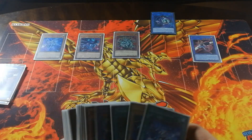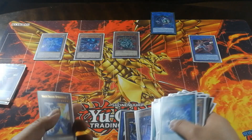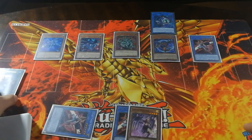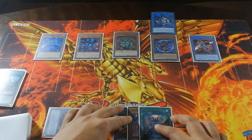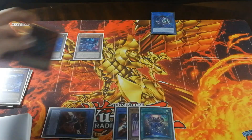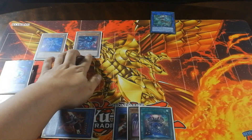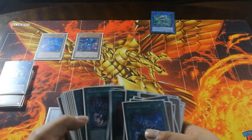This will then trigger the Benten that I just tributed, allowing me to search for my Chaos Valkyria. From here, I'm then going to banish one of my Bentens in my graveyard to Special Summon my Black Dragon Collapse Serpent, and then activate my Medionis Drytron, targeting one of my Drytron monsters to add it back to my hand. Then I'm going to proceed to link away the Benten, the Collapse Serpent, the Manju, as well as one of the Link Karibos to go into an Appaloosa. From here, my Black Dragon Collapse Serpent will trigger, allowing me to search for a White Dragon Wyvern Burster.